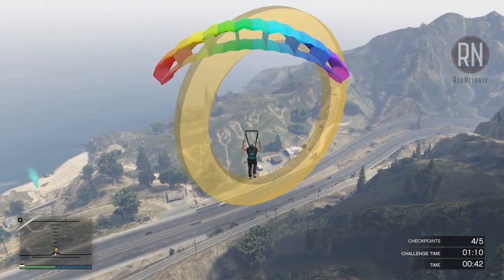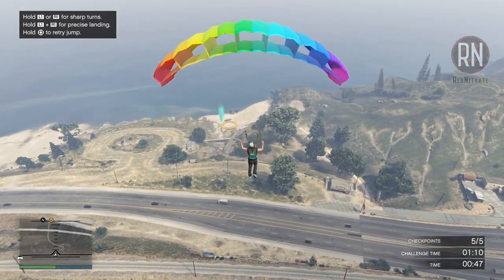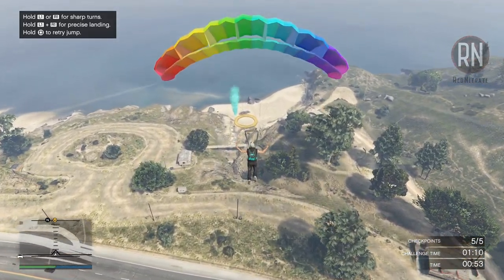Completing a skydive with a gold medal requires you to hit all of the checkpoints, do it within the target time, and land cleanly within the yellow circle at the end. To do that, make sure you pay attention to the precise landing controls.